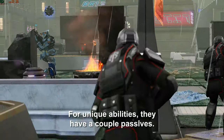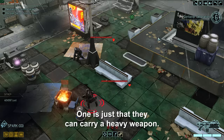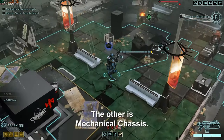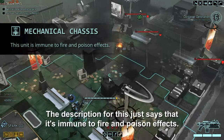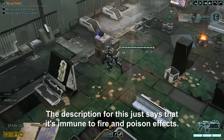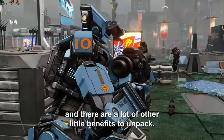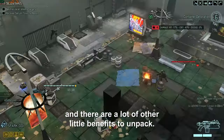For unique abilities, they have a couple passives. One is just that they can carry a heavy weapon. The other is mechanical chassis. The description for this just says it's immune to fire and poison effects. However, what it actually means is it's a robot, and there are a lot of other little benefits to unpack.